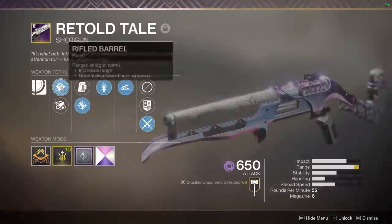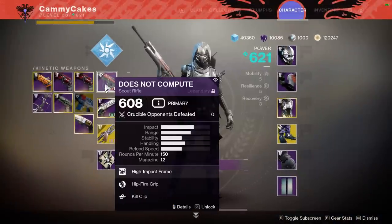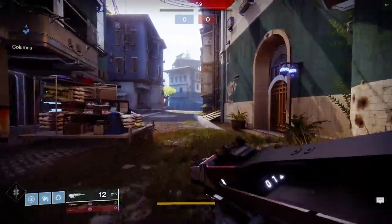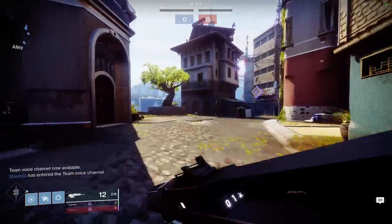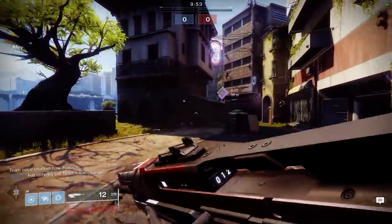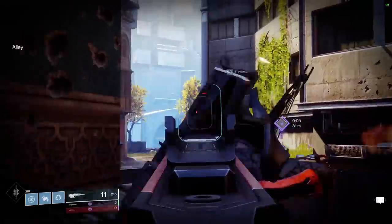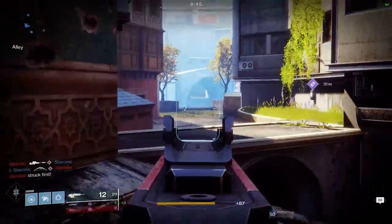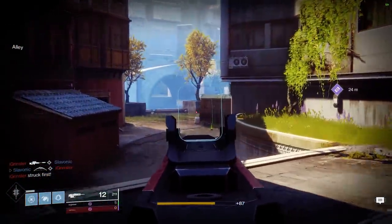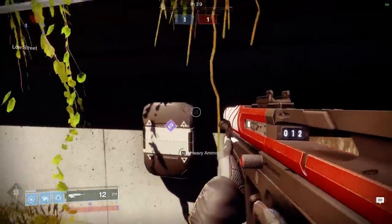My retold is this: I'm playing top tree arc strider with arc bolts and Gemini Jester. I'm just going to be focusing on scout rifle kills. So why is hip fire such a valuable perk to me? It's because it gets me out of that obnoxiously far zoom that scout rifles are known for. You can see it — it's a lot of zoom. It also allows me to move faster while strafing.